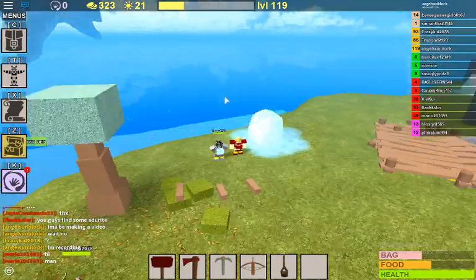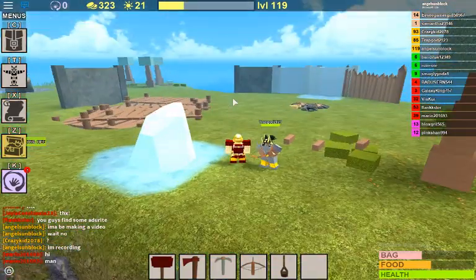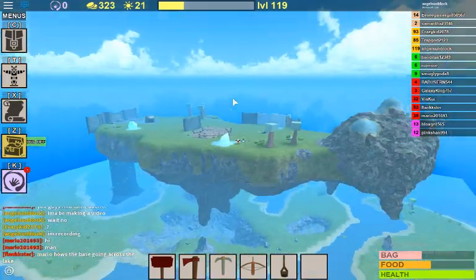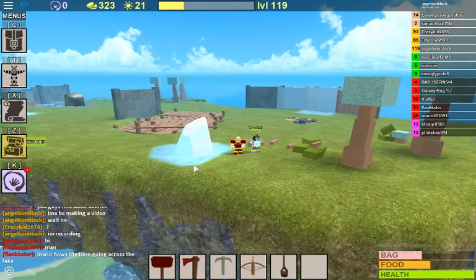Now if you're going to want crystals, you're going to want to come to the sky island. My boy Trap got here to help me out. But of course you can always do docks, or the worst kind — fish traps. I don't like fish traps.